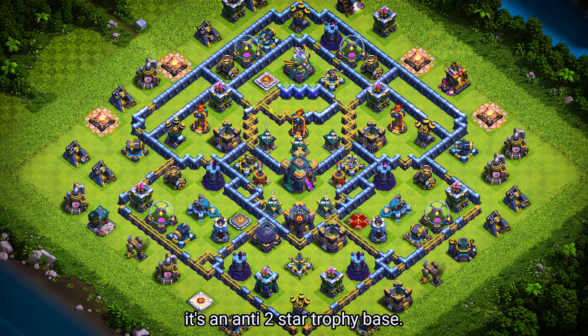Base number 8. It's an anti-2-star trophy base. For clan castle troops, use 1 lava hound, 1 rocket balloon, and 5 archers.